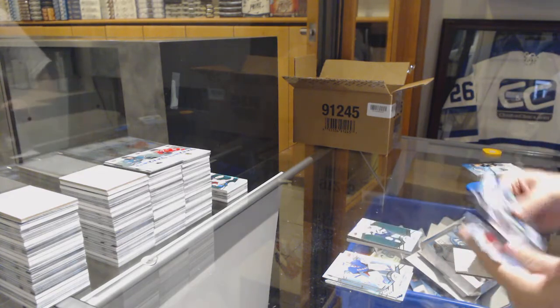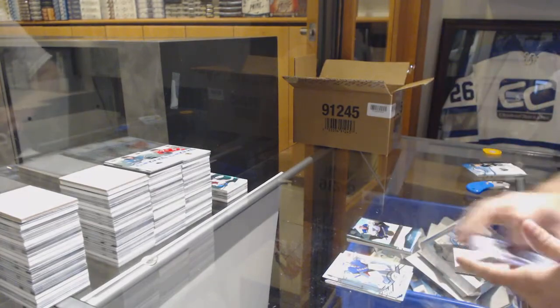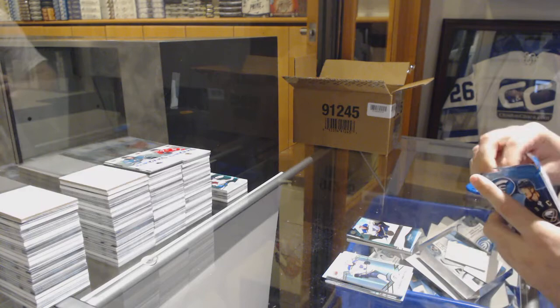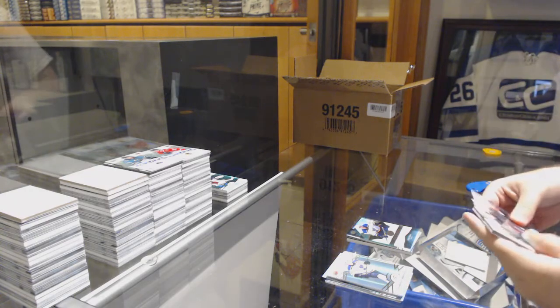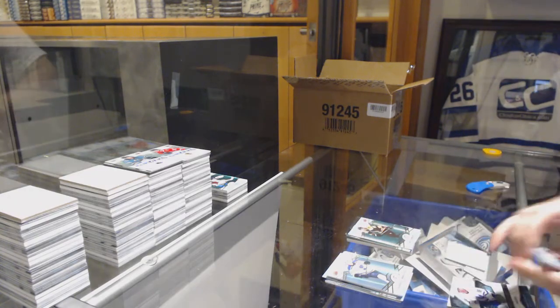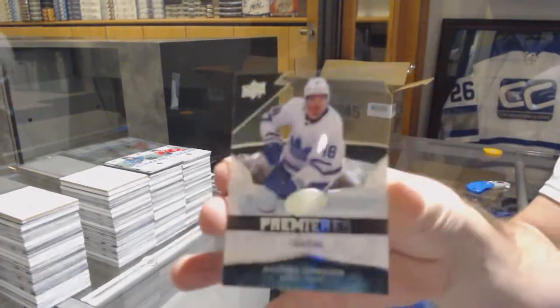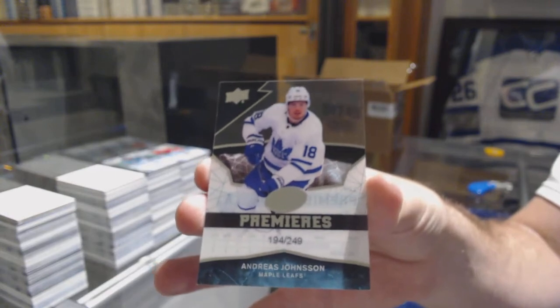Green of Hedman, $12.99 of Mitch Reinke for the St. Louis Blues. Green of Marchand and a $2.49 rookie Andreas Johnson.